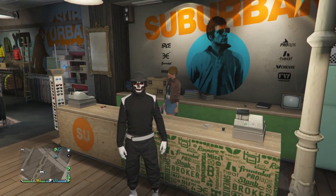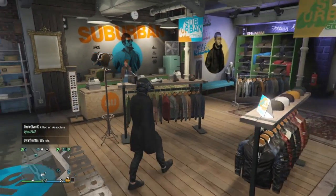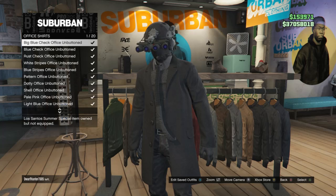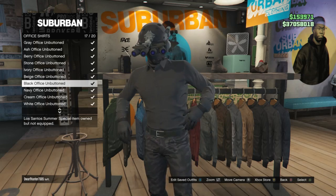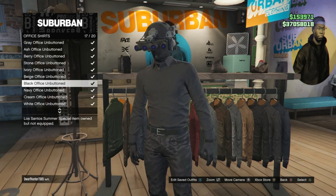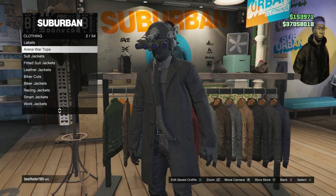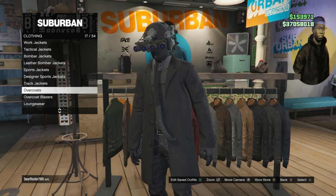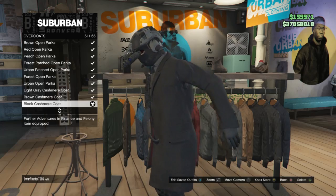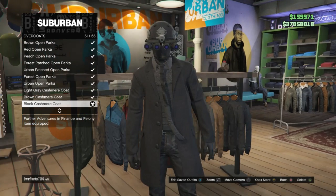For the second outfit, at the clothing store go over to your tops. Scroll to office shirts which is on slot 50, and look for the black office unbuttoned which is on slot 17. Equip that top, then back out and scroll up to overcoats which is on slot 17. Click on overcoats and look for the black cashmere coat which is on slot 51.